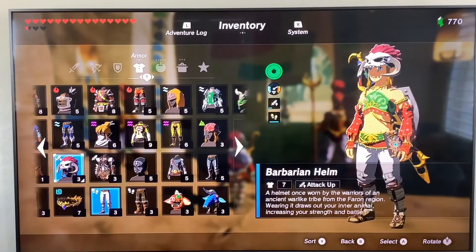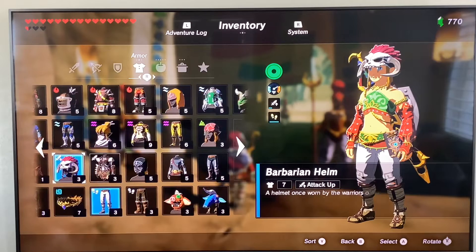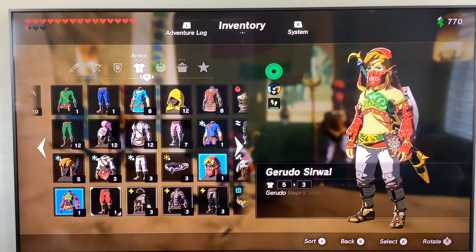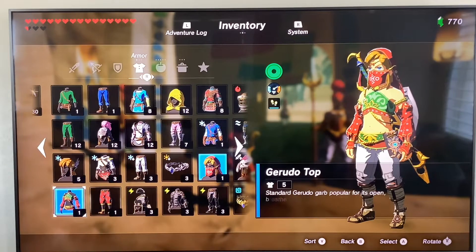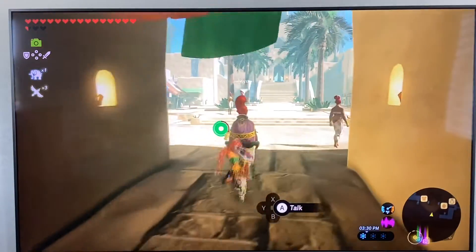Alright, so let's put the head outfit piece back on — the veil. You'll have to be wearing the Gerudo top as well, and then you can just waltz right in.